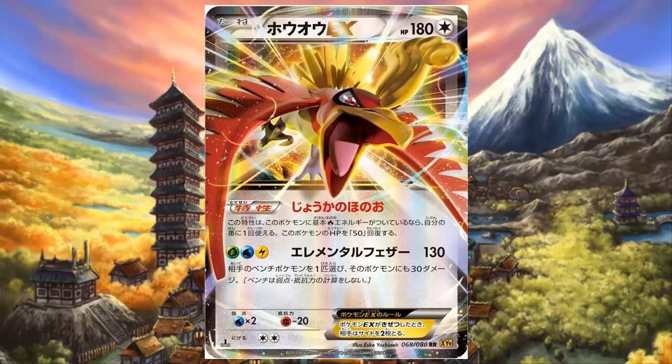Ho-Oh EX can be a forever-living EX Pokemon if played with the right cards — unless it gets one-shot. It is weak to water, and Rage of the Broken Sky does have some water Pokemon in it, which is a little threatening. Since it's colorless, it takes the colorless attribute from the flying type, and flying is normally weak to rock or electricity. In this game rock would be fighting, so we resist that by 20 and we are weak to water. It would be nicer if it were weak to electric, but what can you do.